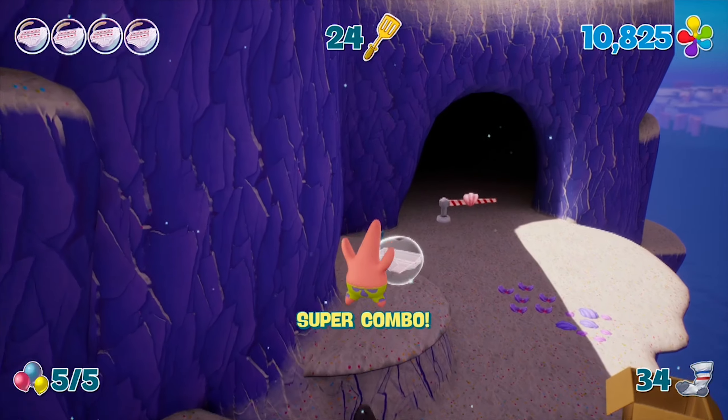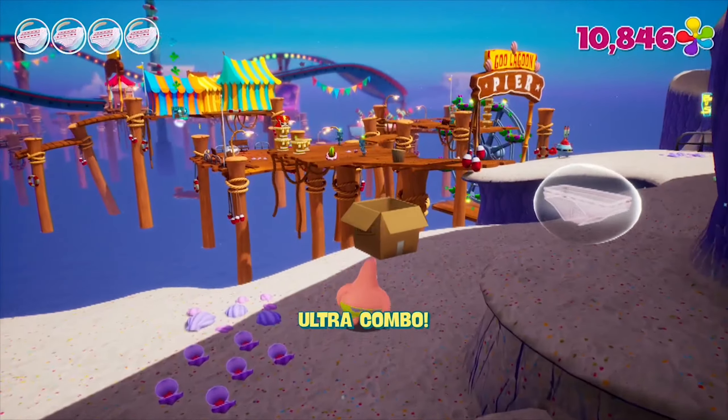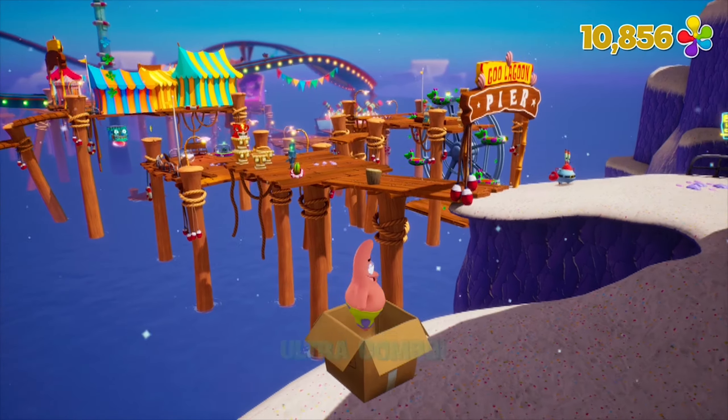It's a little annoying that the jump button is also the skip button. Because I like to jump in games a lot, and I accidentally skip dialogue sometimes. I do that all the time by accident. At the very least, it'd be nice if there were a grace period where you can't skip dialogue in the first second or two.